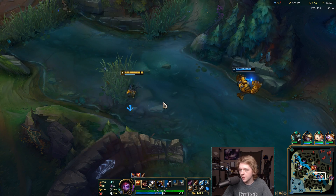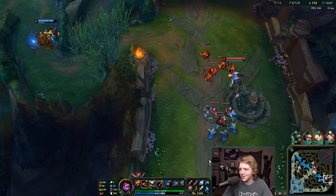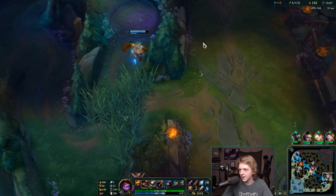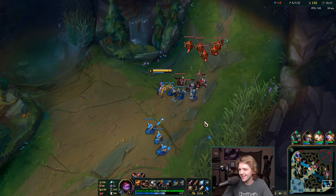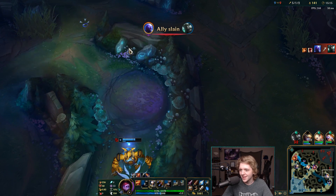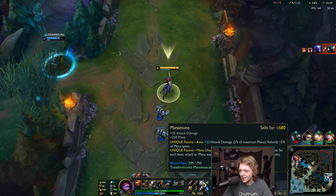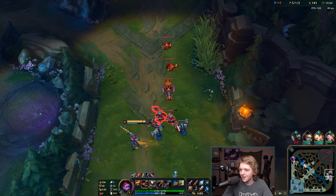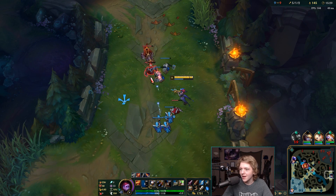I can actually get my Youmuu's right now, and not only can I get Youmuu's I can get my second Serrated Dirk. So that's really good. I can't get up there in time to help — oh my god, he actually got her. I didn't think he was going to get her; I just wanted to get this minion wave instead. CS-ing with this build is so easy — just Q and the entire wave is gone.